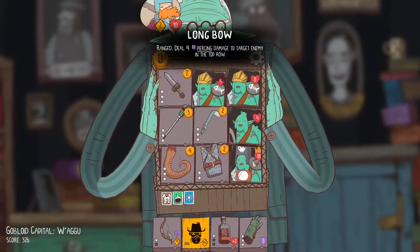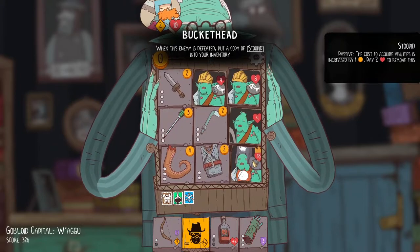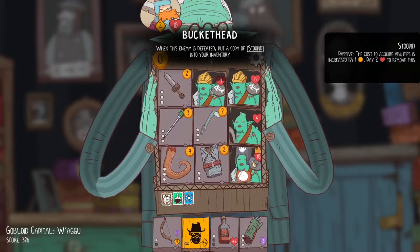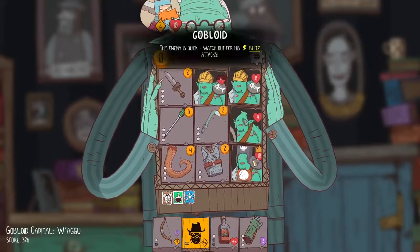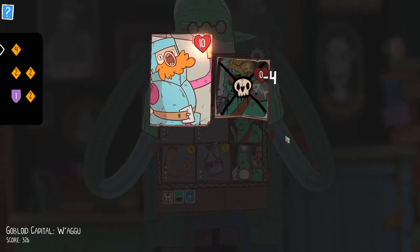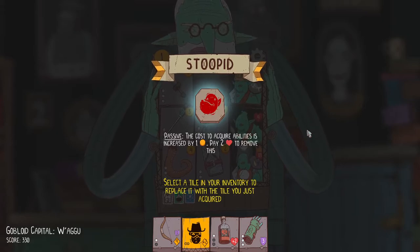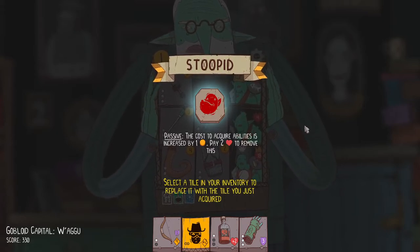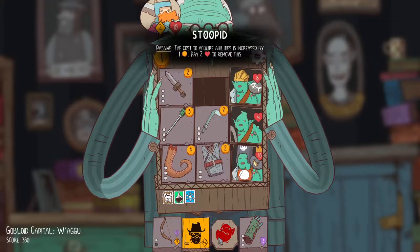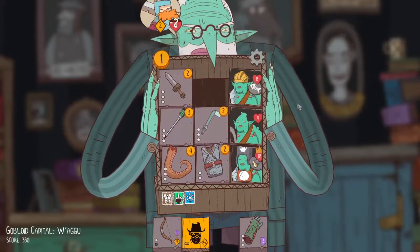I guess I'll finish one of these guys off. Actually, should I spread the love? I can hit them for damage with the bow — so I can just fight them straight up and kill them. The bow's pretty good! But it forces me to take the Stupid debuff — that sucks. That's something to think about. Let's get rid of that and shoot this other guy.